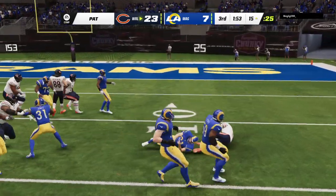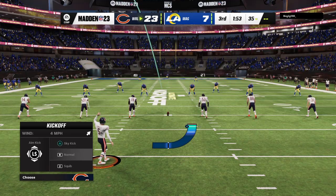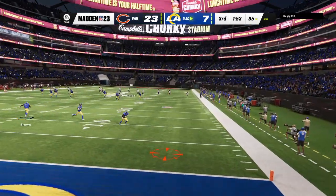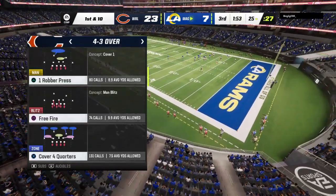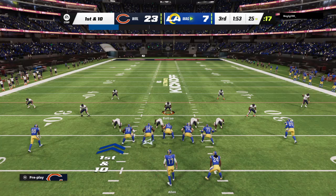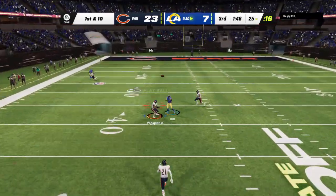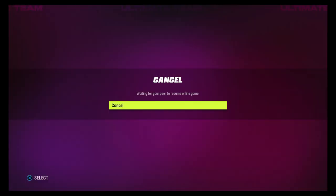And now they're going to fake it off the extra point attempt — a long way to go, and they didn't get it completed. Did someone dare them to do that? Maybe they saw something on film, but from the 15 on a PAT, all they needed to see was a snap, a hold, and someone kicking the ball through the post. The Rams are set to begin their next drive, but Allen is going to be intercepted for the third time, and the Rams' offense comes to an end.